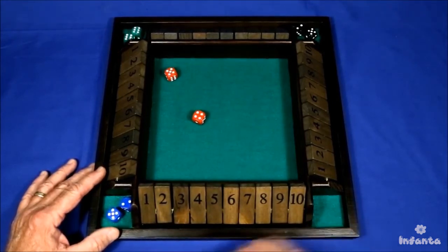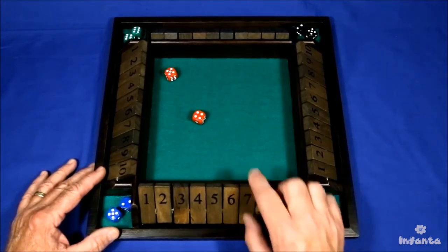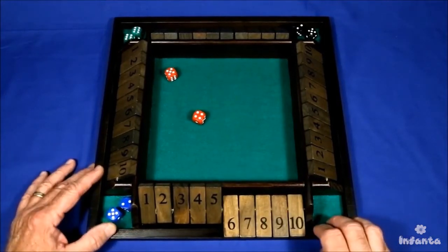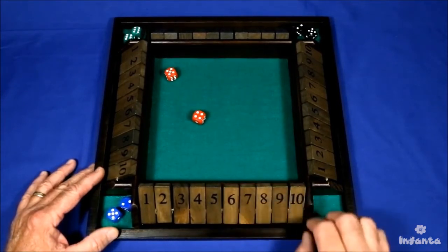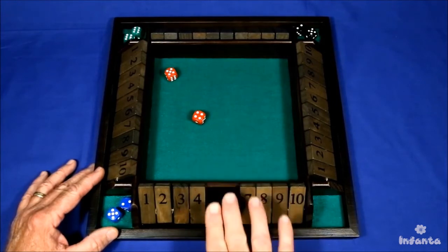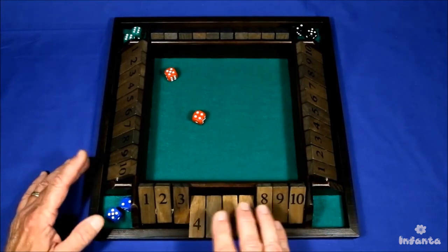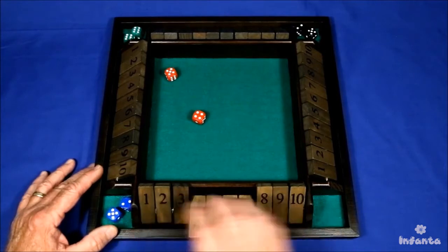Another strategy is the exact opposite: you work on turning the highest tiles over first. This would seem to be the best option because these are the high-point tiles and so you should get higher average scores. The final strategy is a little tricky — you work at turning over the middle tiles as much as possible, the idea being that you're keeping your maximum flexibility because you have some highs and some lows left over.